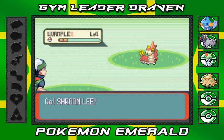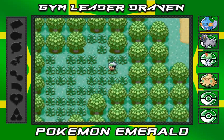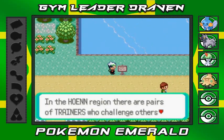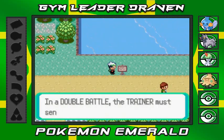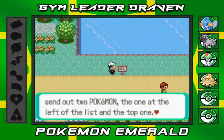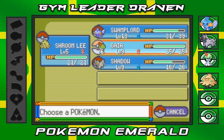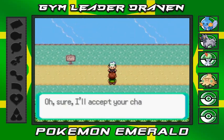Another Wurmple - gotta love them Wurmples. Alright, we're gonna just run away right here. Ready to use my Shroomlee for its first battle, just don't know who to use it on. Trainer tips: in the Hoenn region there are pairs of trainers who challenge others for two-on-two battles, called double battles. In a double battle the trainer must send out two Pokemon. So we got Swamp Lord, Shroomlee, Gaia, and Shadow right now.